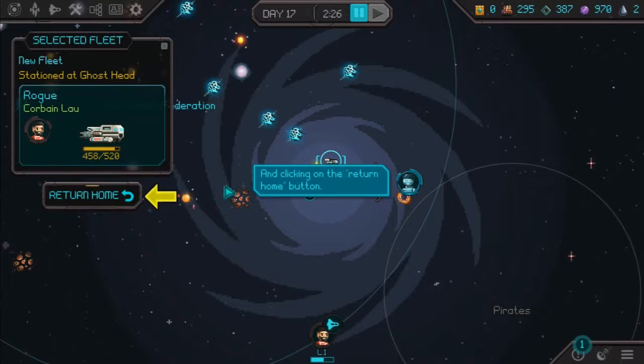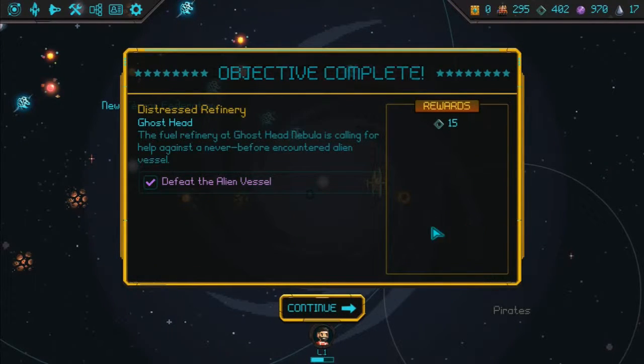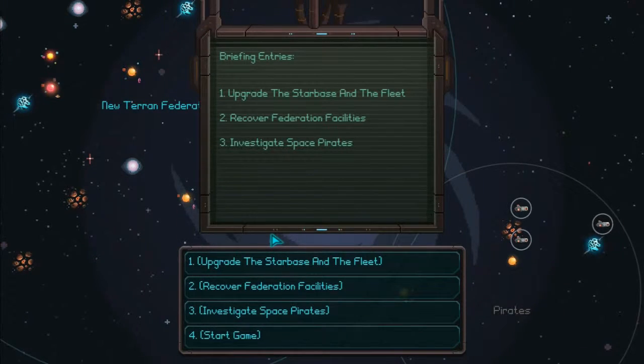We return to the starbase and drop off the fuel. First quest complete — and the tutorial is done, so we're calling it an episode here. The crew provides a briefing: upgrade the starbase and fleet, recover Federation facilities, investigate space pirates, and start the game. Next episode we'll decide what to do. My first impressions: very, very good — I'm enjoying this game. It looks like this is a game I'm going to fall in love with. Preemptive thanks to Tengu. See you later, folks. Make it so, Number One.